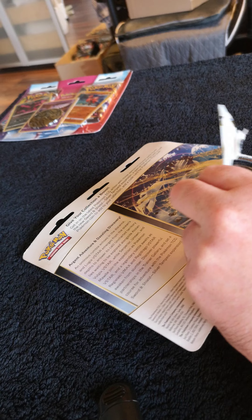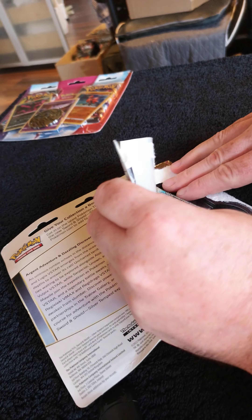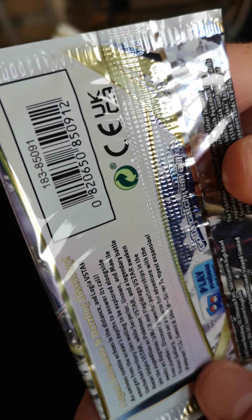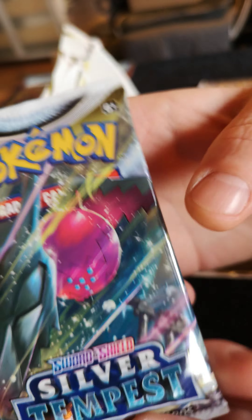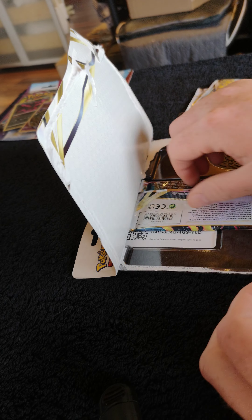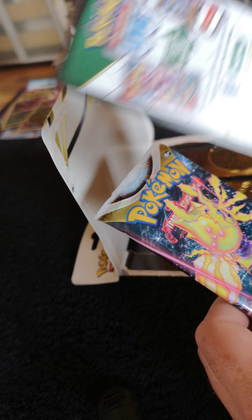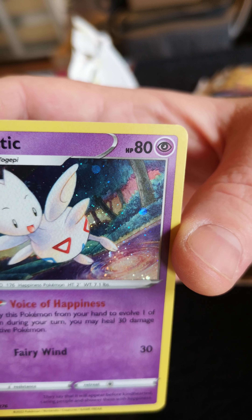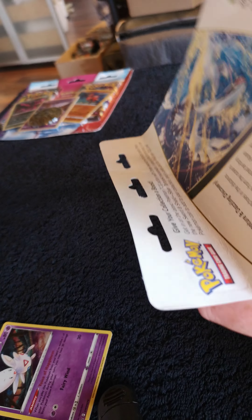Trying to open them as carefully as possible — maybe if I lay it down, trying not to bend the promo card inside. Got the blister packs — Silver Tempest, very nicely packed, untampered with, very good. Feels clean cut. Let's hide the promo card so people don't steal my codes, and another code card, and of course the foil promo Togetic. Still looking for that Togetic V though.